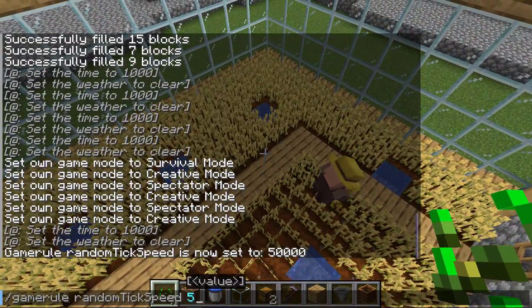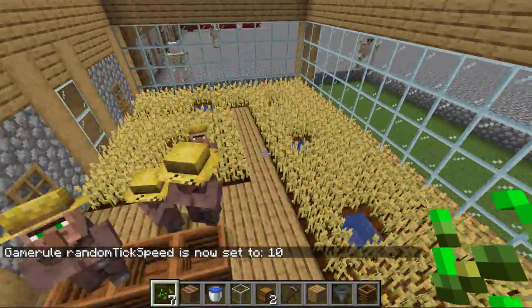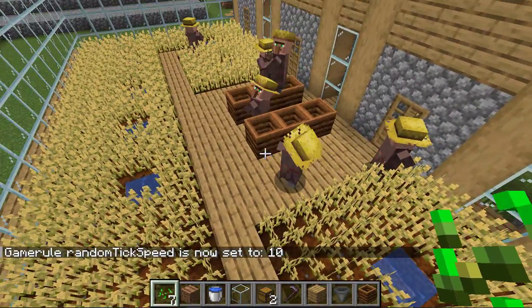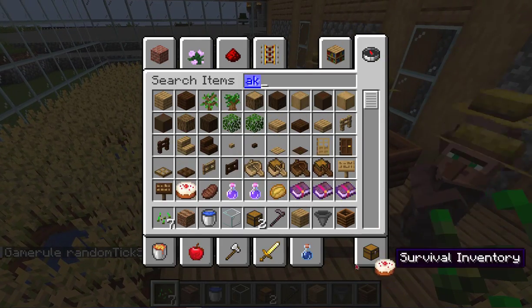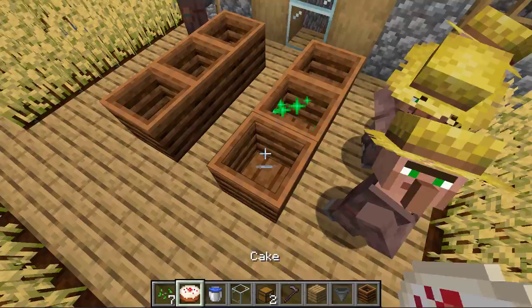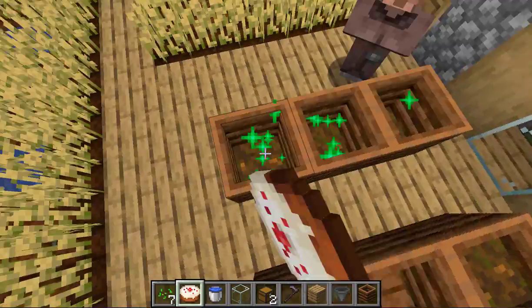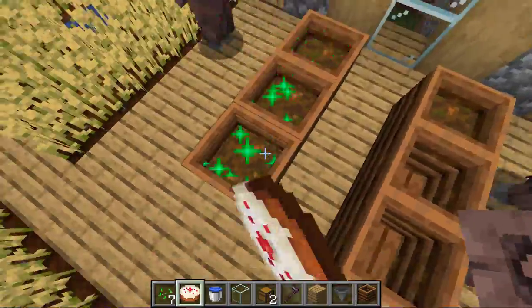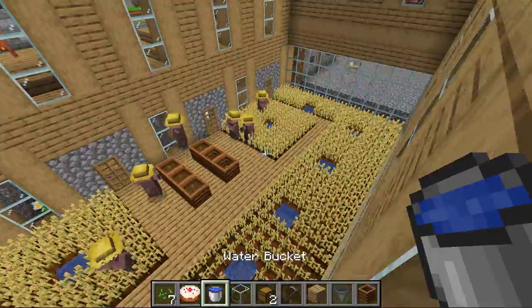To reset back to normal, the random tick speed is 10. Good — now the villagers will get started on their job by harvesting the wheat and filling up the composters, which will produce bone meal.